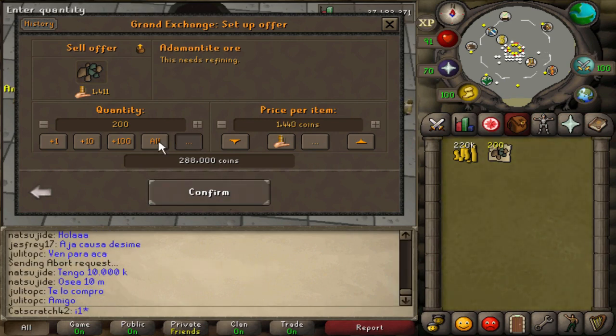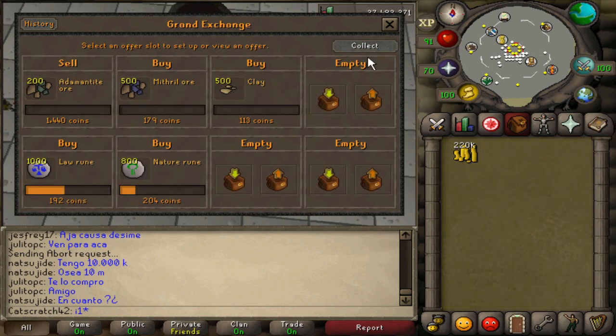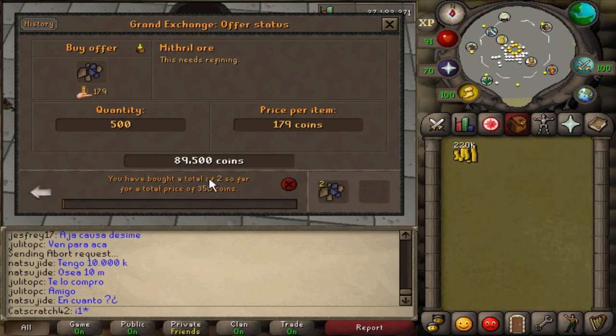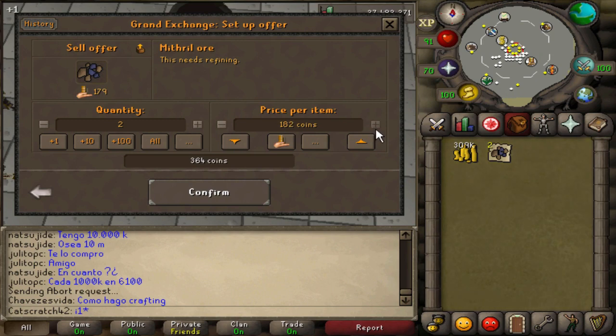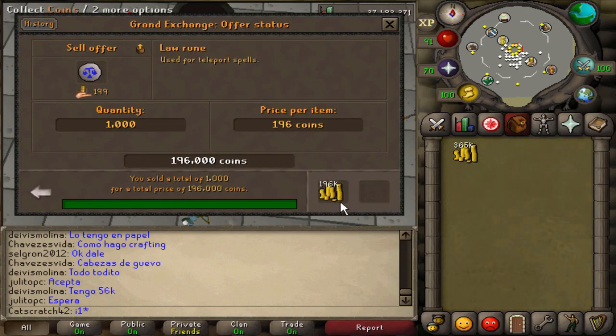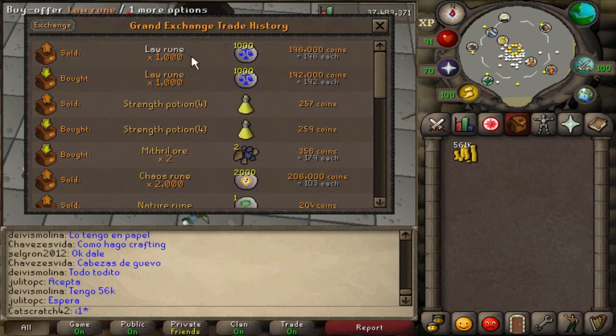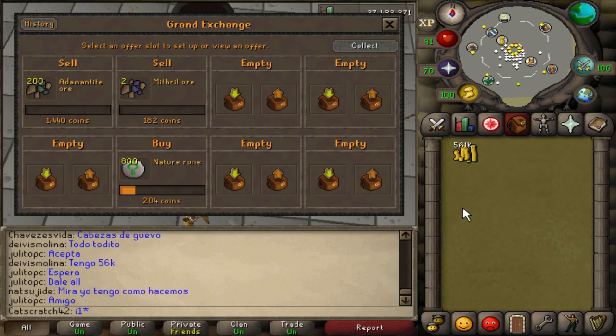I'm going to drop the adamant ore sell price from 1448 down to 1440 — I really don't want to fail this flip. I'm going to back out on the mithril ore for this video, but if you have time when flipping, definitely try the ores — they will make you money, just takes a while. The law runes bought and I turned them around quickly — they sold really fast. I think we made about 4k on that. In free-to-play you just want safe, fast flips for small margins.